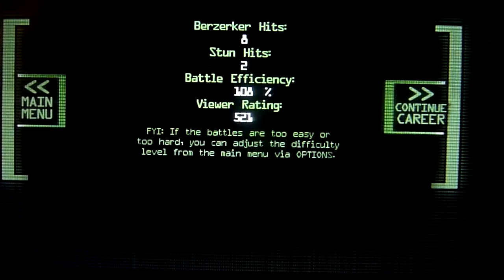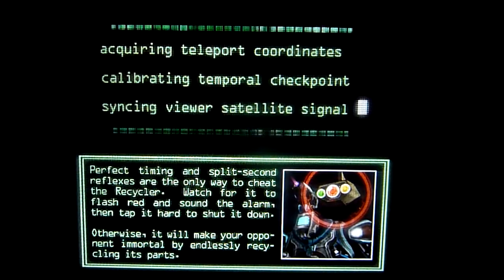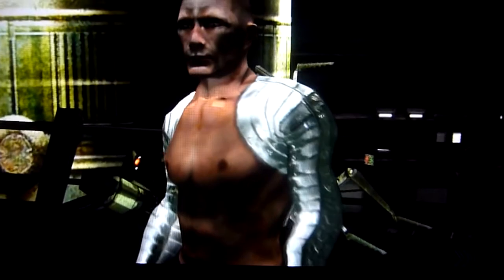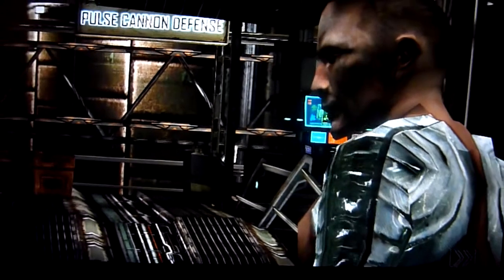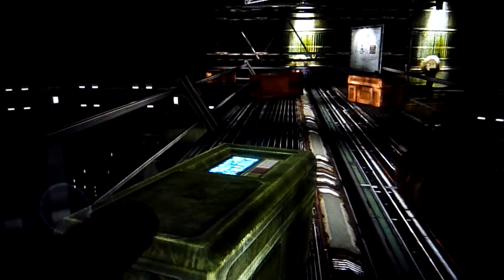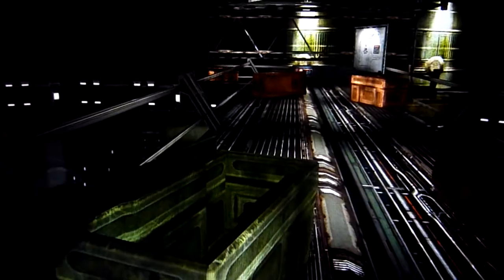After the battle, the mission continues. You get your efficiency rating once more and your viewer rating. You can then pick up another weapon — here we've picked up a rivet gun, which will come in very handy for the next robot. Without the rivet gun, you won't be able to beat it. That's essentially how weapon pickups work throughout the game.